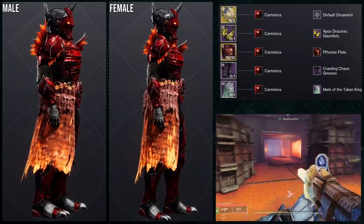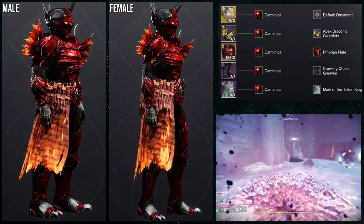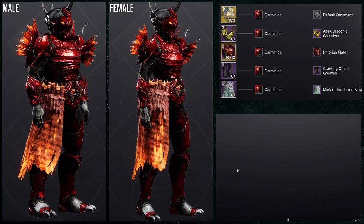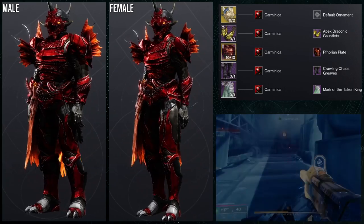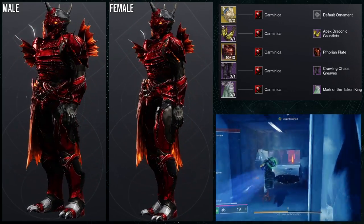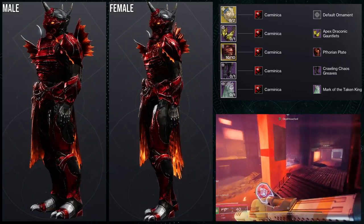For the next set, we're going to be using the Apex Draconic Gauntlets with Capri's Horn as the exotic. I tried to use this in a bug-type look, but I don't think this one is the best. The pieces I really like are the helmet with the Crawling Chaos Greaves and the Mark of the Taken King. The Forium Plate feels a little too small — if it were bulkier in the back and shoulders, that would have been really cool, but I'd probably just switch this up.